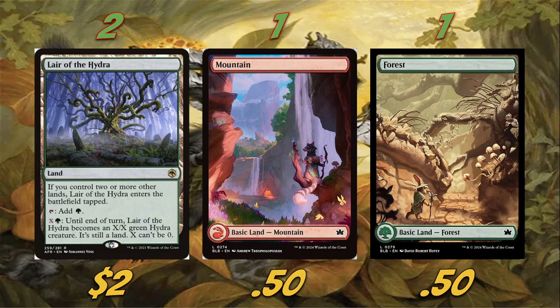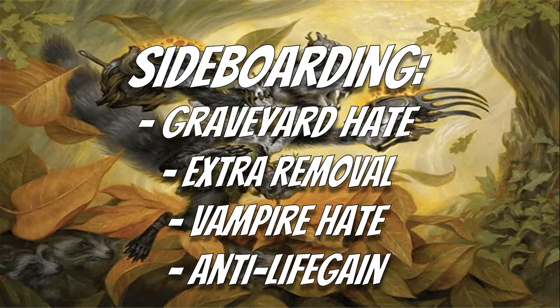For the sideboard — we want some graveyard hate. Tormod's Crypt is a fantastic option, and we already have a little main-board graveyard hate so we don't need to pack as much. For extra removal I'd recommend Torch the Tower or Rending Volley. For vampire hate, some combination of Pithing Needle and Pick Your Poison are both fantastic options against the vampire deck that's everywhere right now. For anti-life gain against Green-White Angels and the Amalia combo, I'd play Rampaging Ferocidon — you could also play Giant Cindermaw but I think Ferocidon is a little better, and it can be hit off Collected Company.